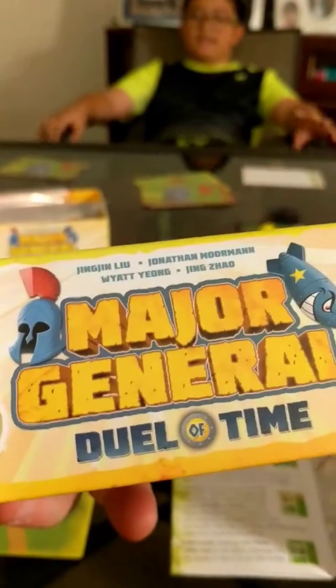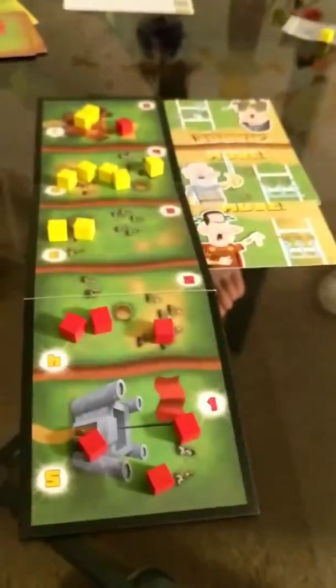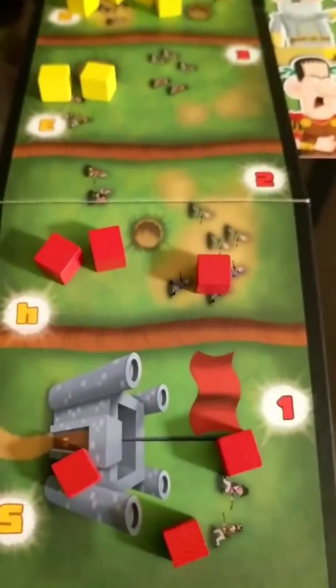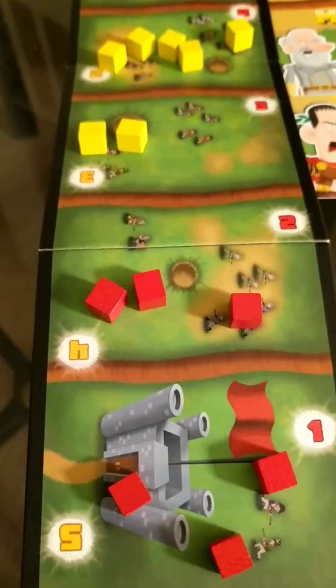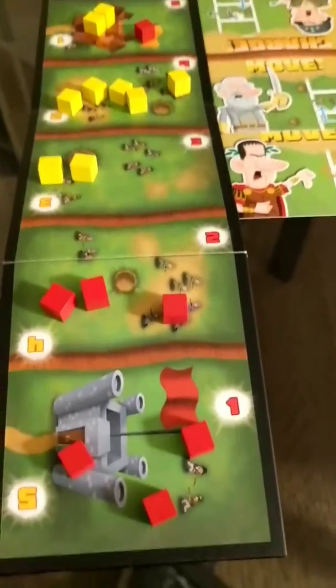This is Duel of Time: Major General. We have this game board, and we each get eight player cards. We start off with pieces representing our armies — three, three, three, three — and the middle space gets two each. The idea is to go through all eight of the cards.